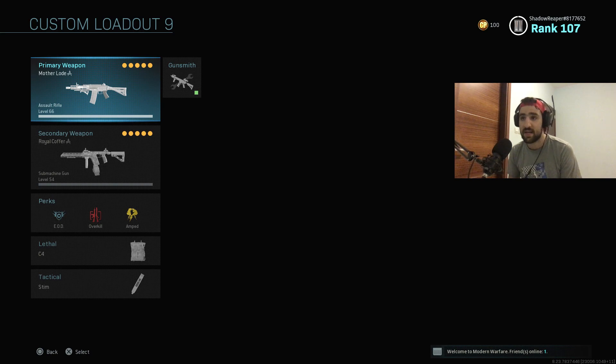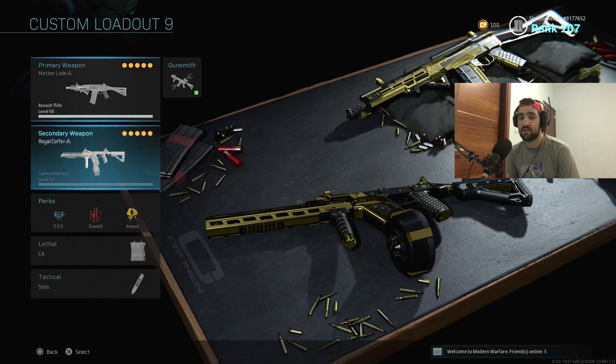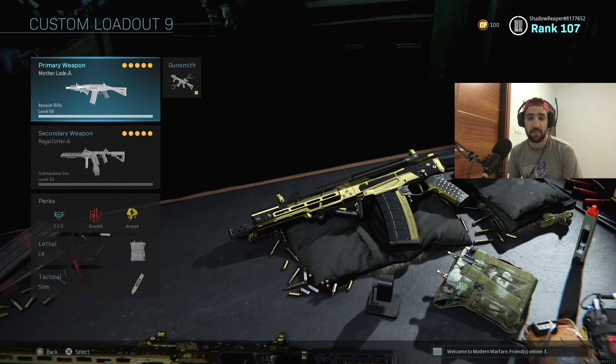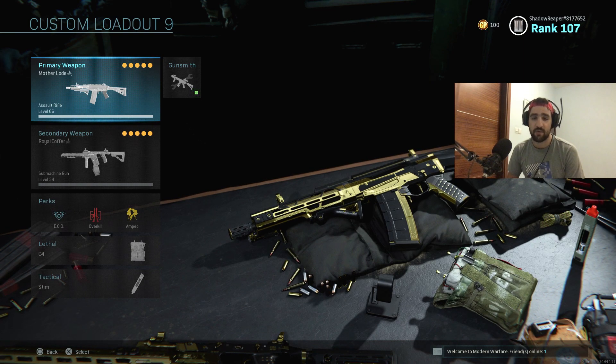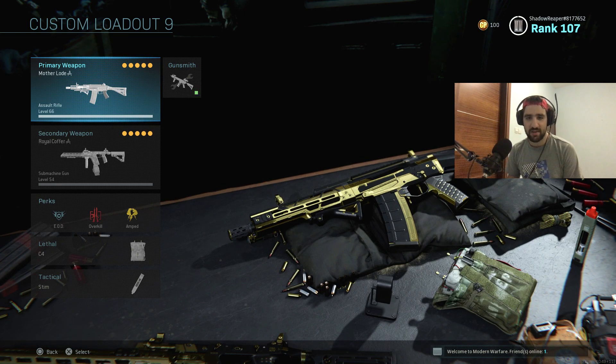I'm not going to change any of this class and I'm just going to use both weapons — one being the Grau and the other one the Fennec. If you're new to the channel, thanks for checking me out, I really appreciate you. Let me know in the comments if there's anything you want me to upload. We're really close to 300 subscribers, thank you so much for all the support. Without further ado, let's jump straight into the gameplay.